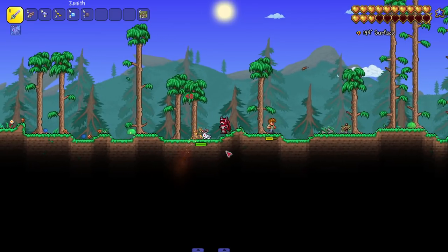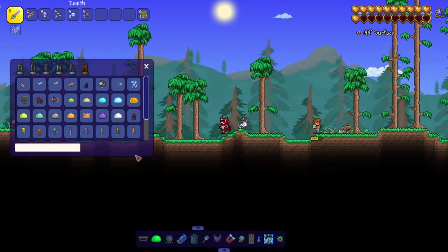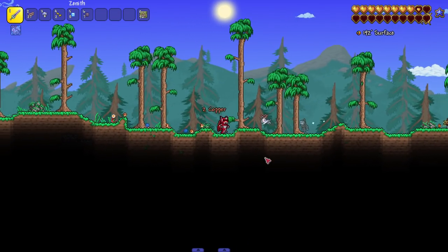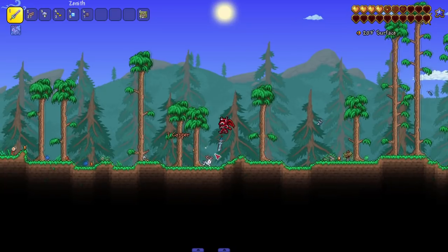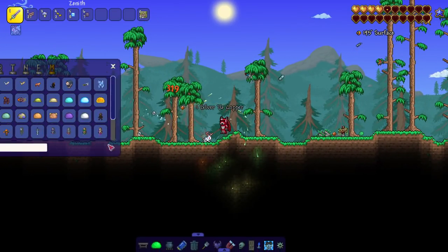Next up, the firemon - a headless burning dude, that definitely sounds like some sort of cryptid. We're really getting into folklore now. Then the hangman - he does be hanging. I'm assuming he goes through walls because he looks like a ghost. On to the possessed sword - a couple of enemies like that in Terraria.